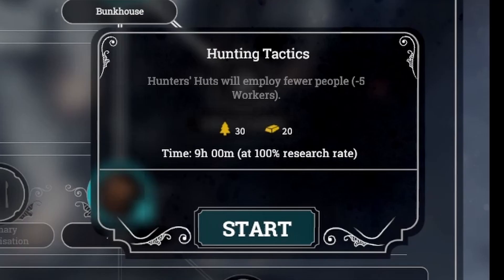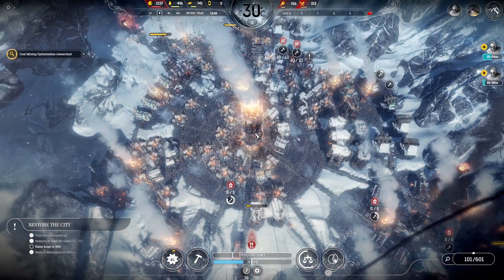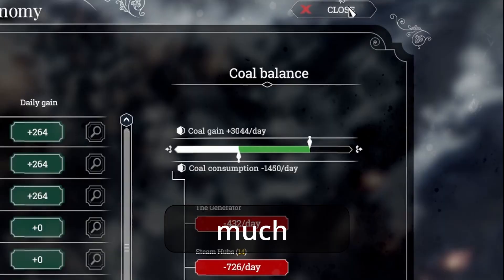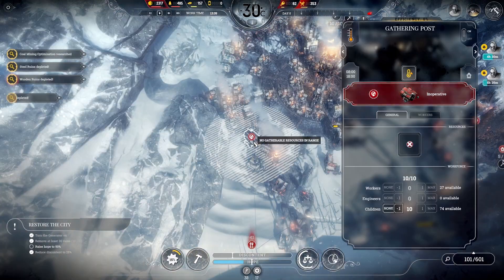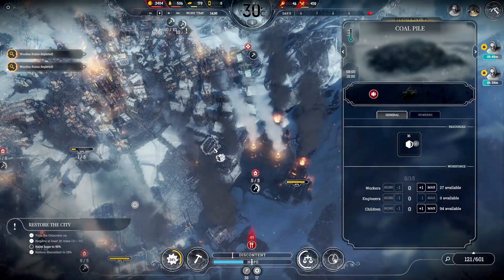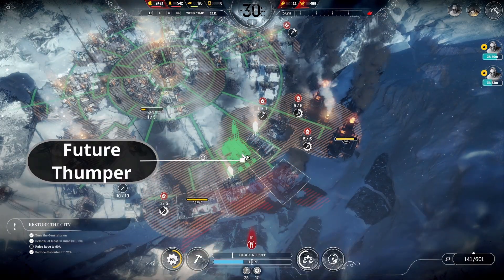We turn our attention to hunting tactics research, as having more free workers is always a good thing. Right now, we're producing over twice as much coal as we consume, so we're in pretty good shape there. However, we can't just sit back, so we'll plan to build another coal thumper to take advantage of all the open space we have now.